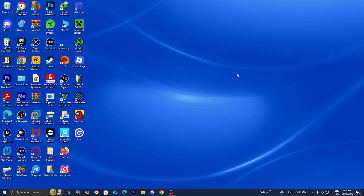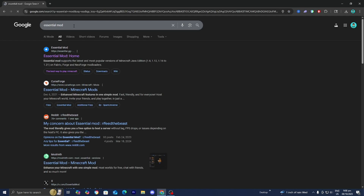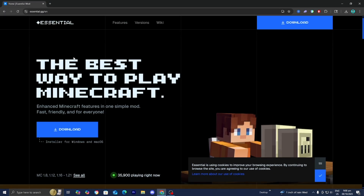The first thing you want to do is open up any web browser like you normally would. Then go to the search bar and type in the Essential mod. The Essential mod is a free Minecraft mod that will allow you to host your very own modded servers. Go ahead and select the official Essential.gg website, then press on the blue button that says Download.